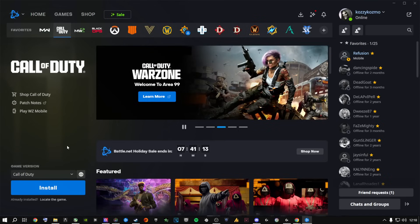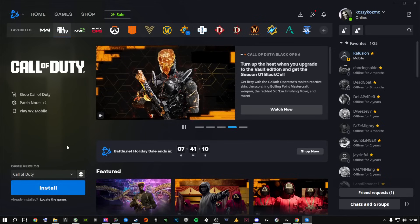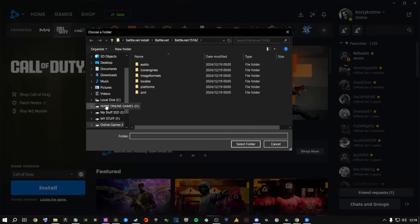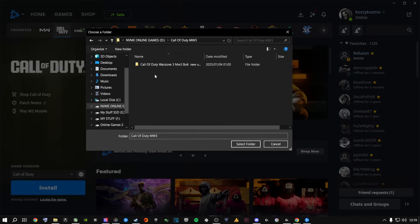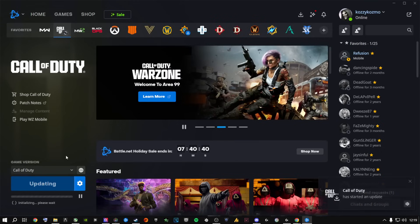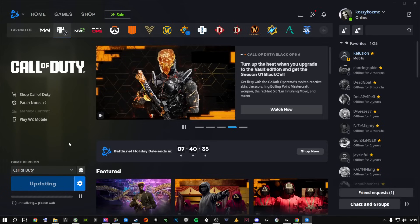This method actually works for most people. When Battle.net shows 'Install,' click 'Locate the Game' — not Install. Go to your drive, find your renamed Call of Duty folder, click once on it, and say 'Select Folder.' It's going to initialize, then say 'Updating,' then 'Play.' Just give it some time — let it finish doing its thing.